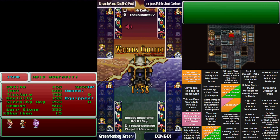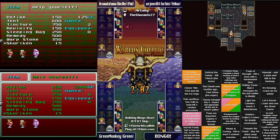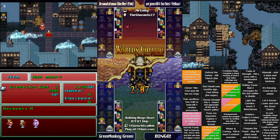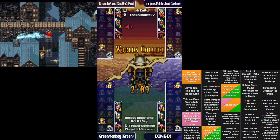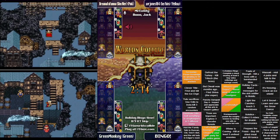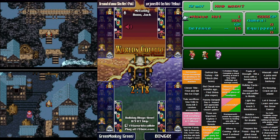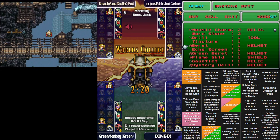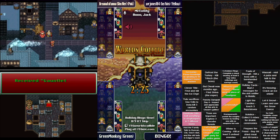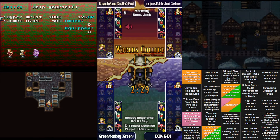It looks like both Jones and Green Monkey are electing to never wear anything in the head slot for their characters — not a smart idea, it's winter and it's cold out there. It also appears that Jones is going to be opting to keep the Yeti forever.